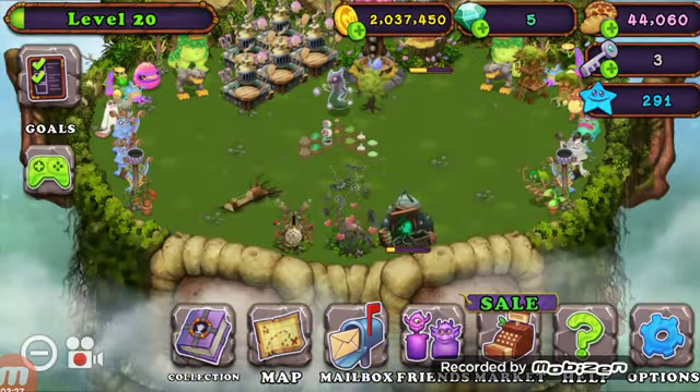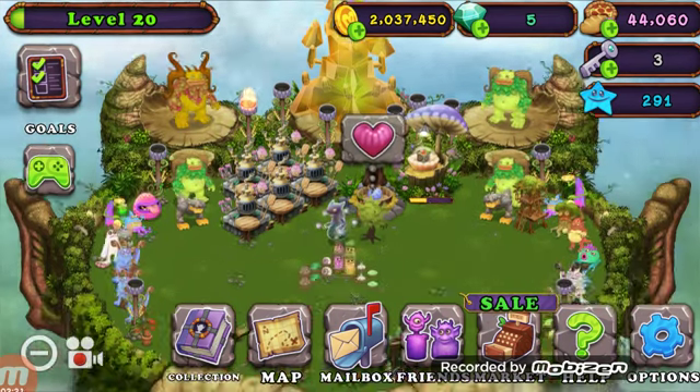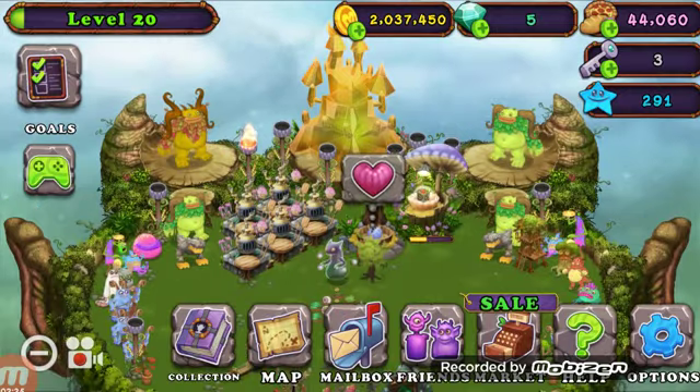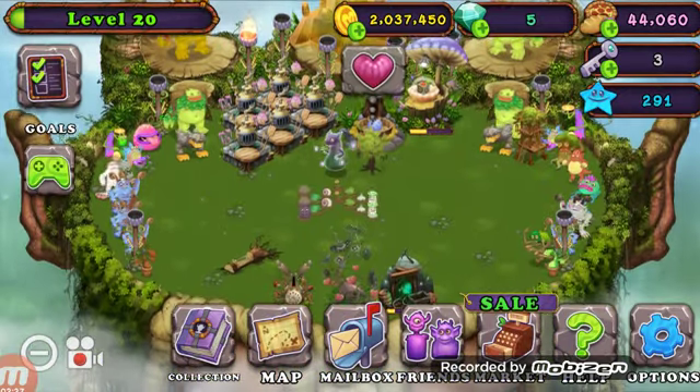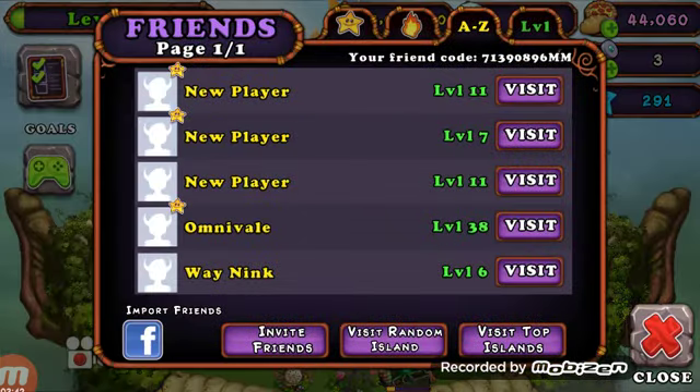I'm gonna bring you some gameplay of a different game later today. I'm not sure what game that's going to be, but it'll be a game. If you guys would add my friend code, that would be nice. My friend code is 713-908-96MM.